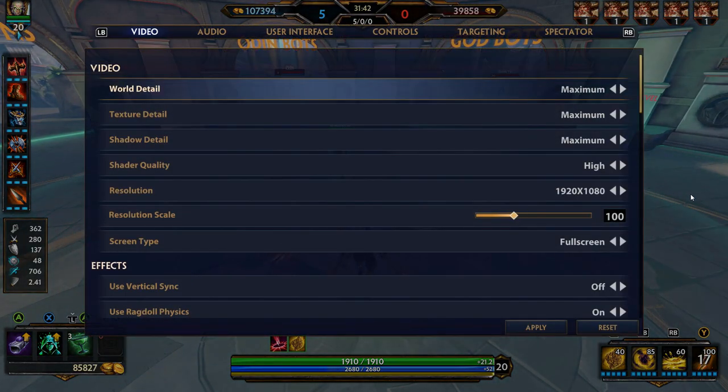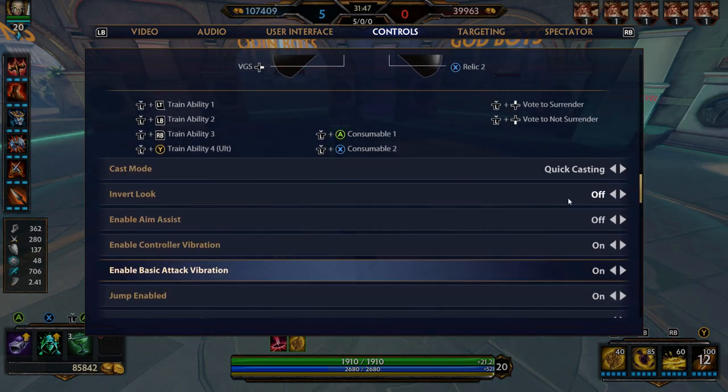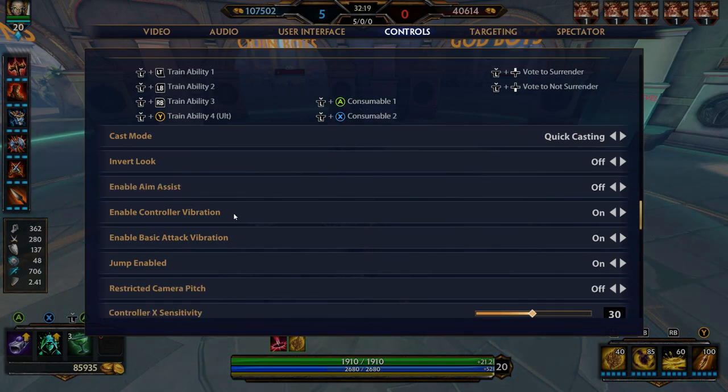Invert look — I have that turned off. Some people have left questions in my settings videos asking why up looks down and down looks up. Well, that's because you have invert look on — turn that off. Now, aim assist in this game — I'm just going to say turn it off and we'll explain that in a little bit. It doesn't really help in Smite like it would in a game like Paladins. If you're using a controller in Smite, it's different.